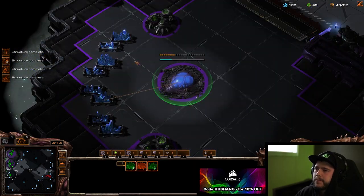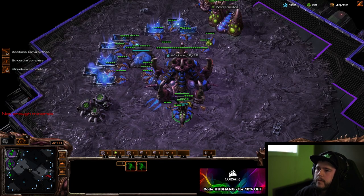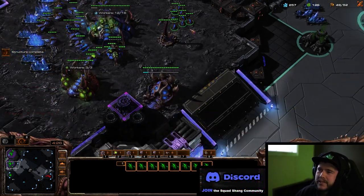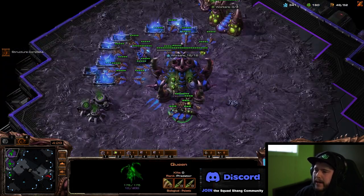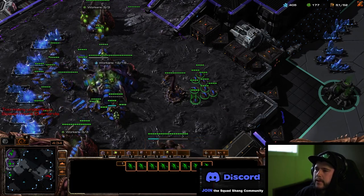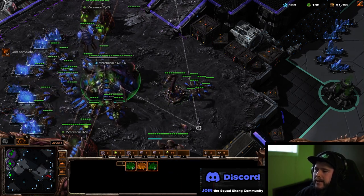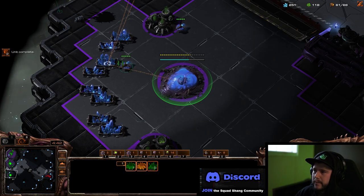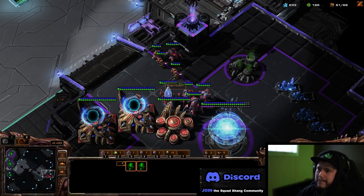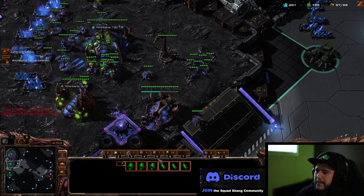Okay, roach speed — let's make some overlords. The real problem when you're playing against stuff like this is people get distracted and stop macroing. Whatever you can do to keep on your macro is how you're gonna improve really quickly. Throwing down this spine and losing 100 minerals isn't the real issue — the reason you don't get to Platinum is you hyperventilate and spam zerglings because you think you're gonna die. Keep making roaches — you're fine.